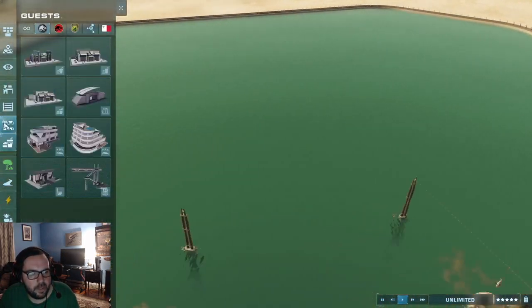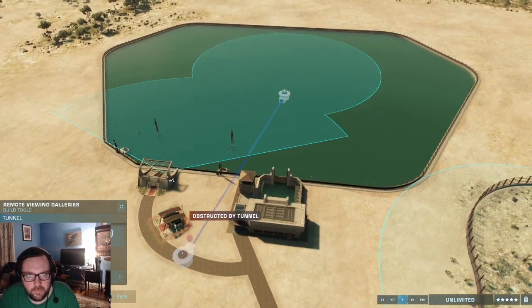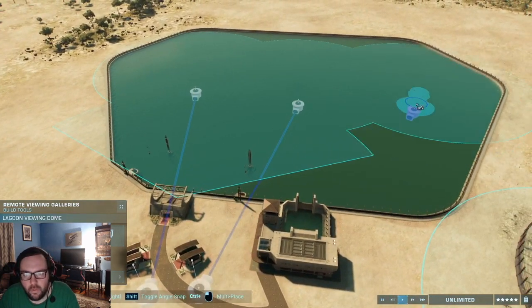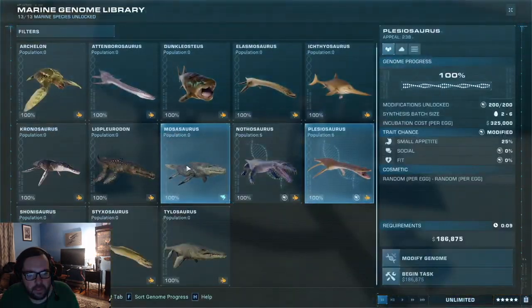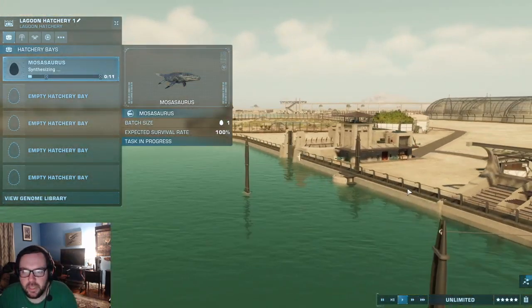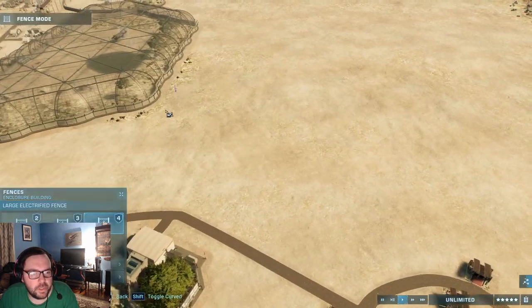We also need some viewing domes — we'll have one in the middle, one on the left, and one on the right. Three of them there. Let's get Mosasaurus cooked up. That's Mosasaurus being cooked up. While we wait, let's work on Therizinosaurus's enclosure.